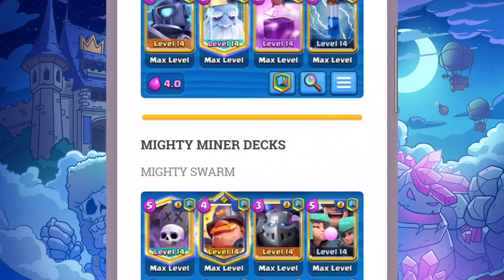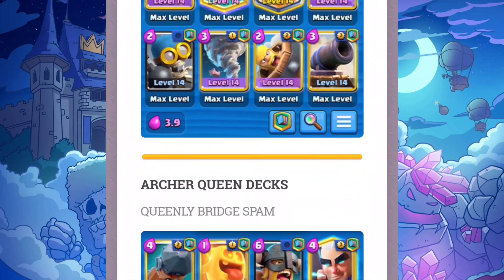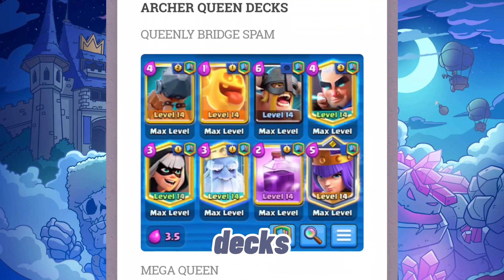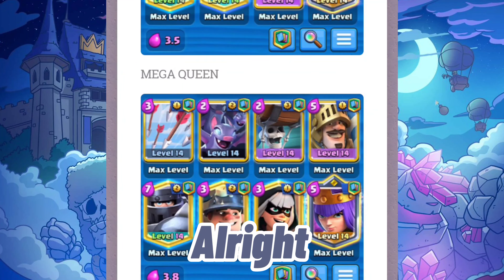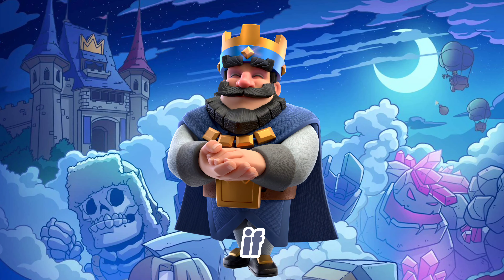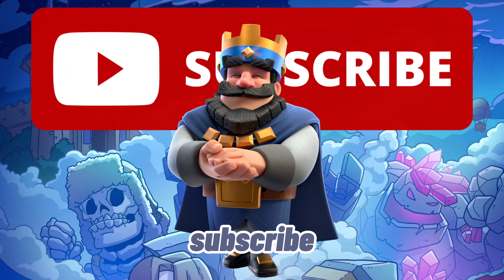Starting off the list are the Monk decks: Monk in Time and Sparky Monk. Next are the Mighty Miner decks: Mighty Swarm and Mighty Hogs Cycle. For the Skeleton King decks: Spooky Hound and Skelly Swarm. The Golden Knight decks are Golden Trio and Dashing Nado. And finally, the Archer Queen decks: Queenly Bridge Spam and Mega Queen.